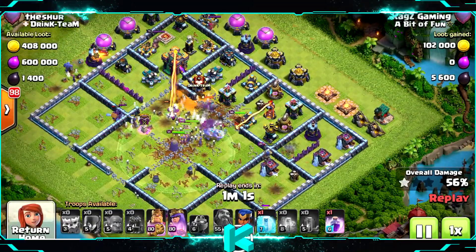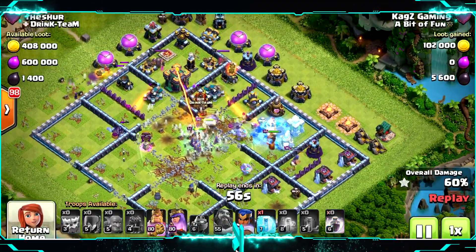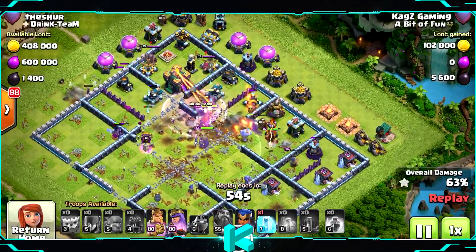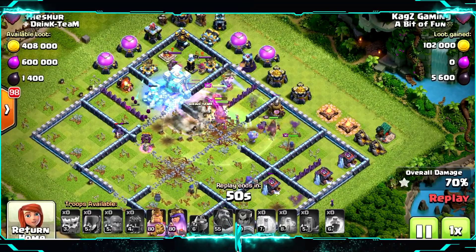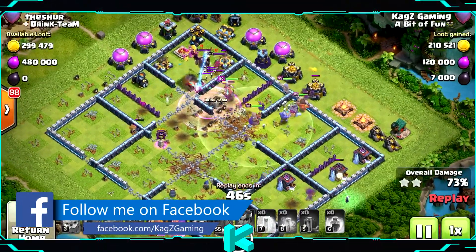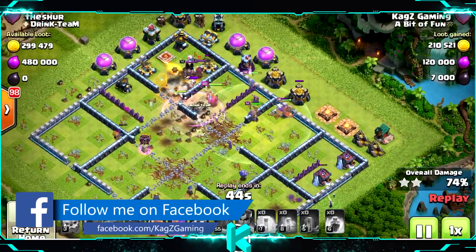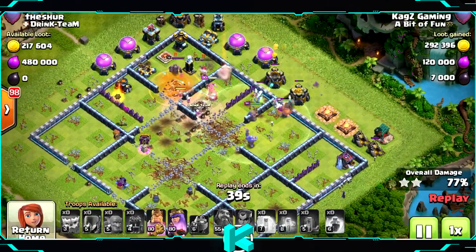Now they need to go towards the Town Hall. I don't have the Grand Warden ability, so it will be a close one probably because of the two Scattershots. Still got the King and the Queen ability. Using the Freeze — the last Freeze. Easy takedown. Royal Champion cleared all the bottom base, all the right side there. Went very smooth.